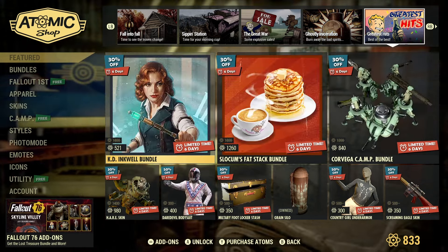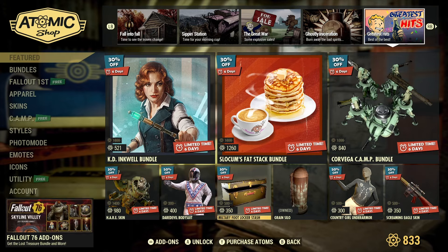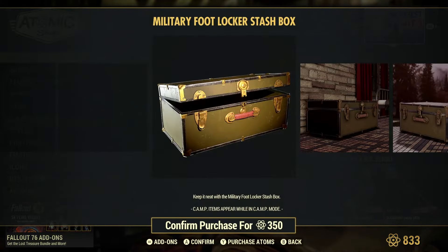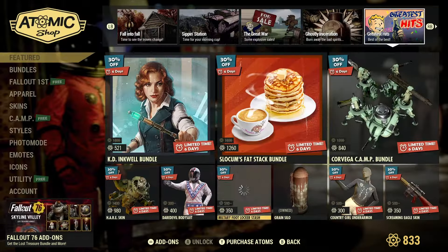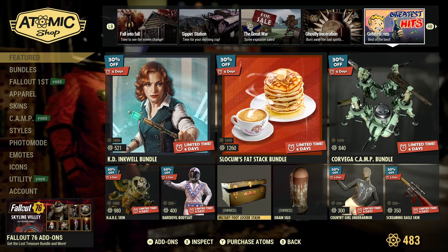This is probably my favorite footlocker stash box in the game because it's one somebody would actually own in real life. I'll go ahead and grab that on this character since she didn't have it yet.